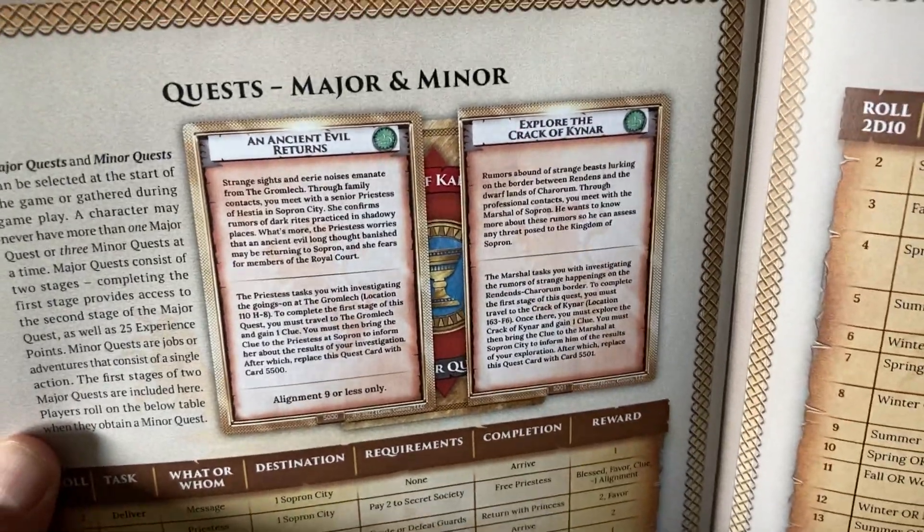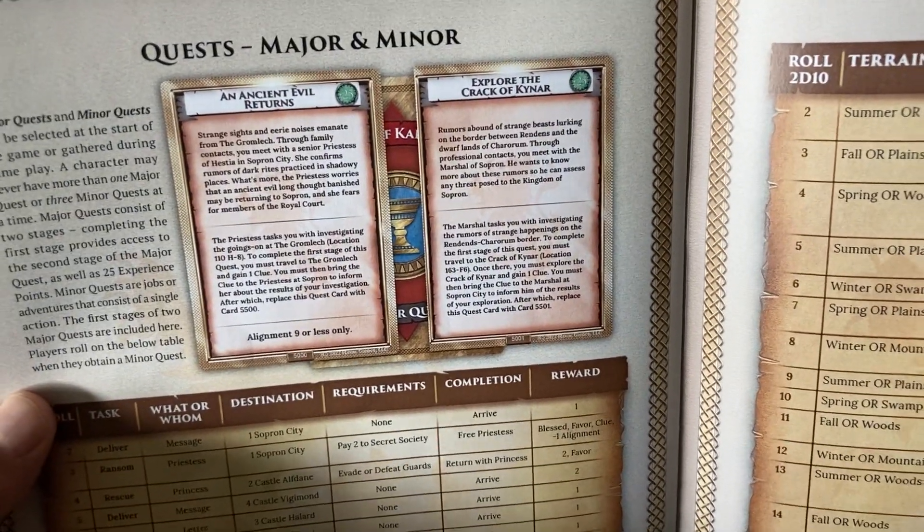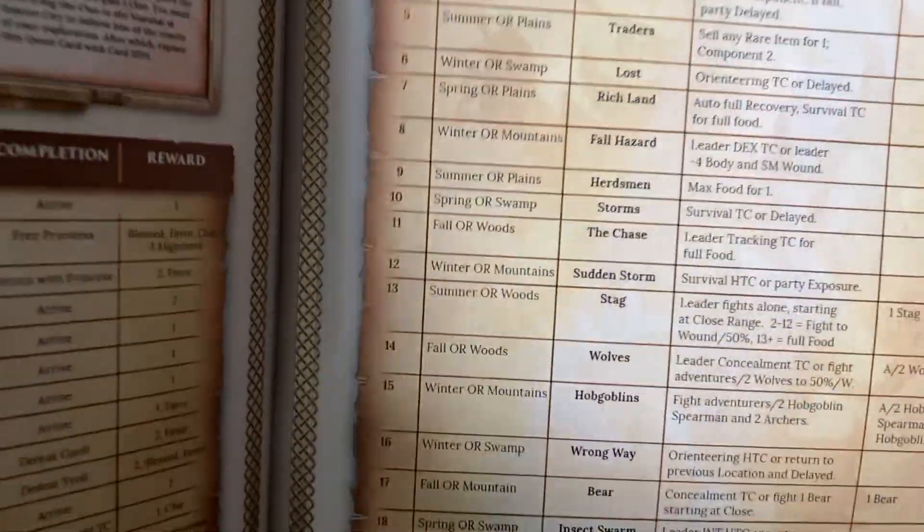Right now what we've got is this chart-based approach for a couple of things that are actually handled through cards. For example, we have quest cards — major and minor quest cards — but some of those are handled through a mock card in Havoc. Others are through a table. Encounters are done through cards, but we have a table here.